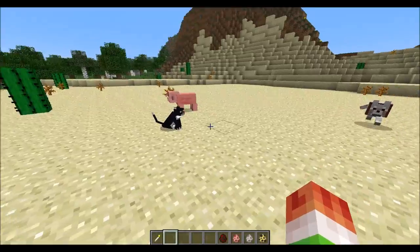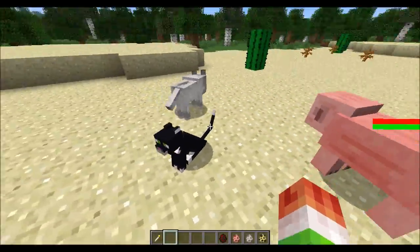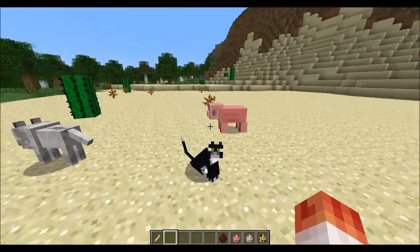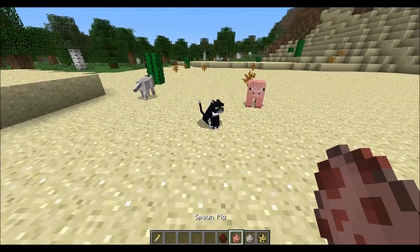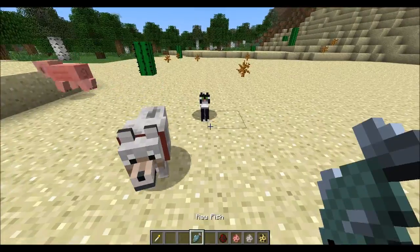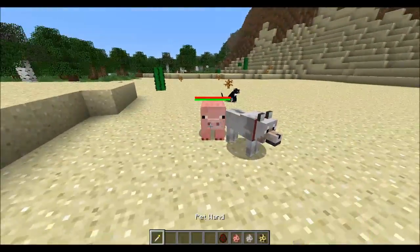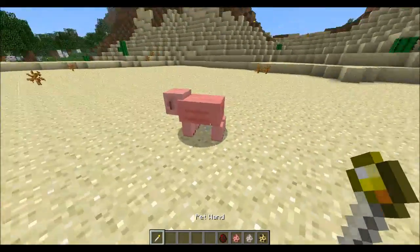Next you need to find either a pig, an ocelot, or a wolf. You will need to tame the ocelot or the wolf — the ocelot is tamed with raw fish, and the wolf is tamed with bones. The pig you do not need to tame, and I'll show you why. We have a pig right here, so let's go ahead and spawn in a brand new pet.